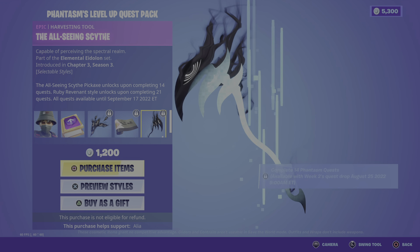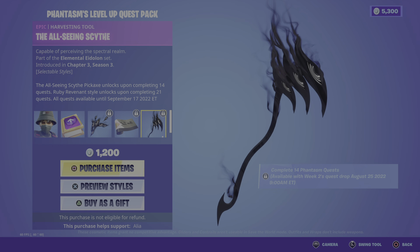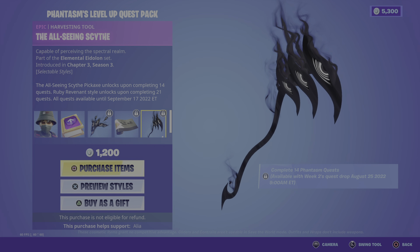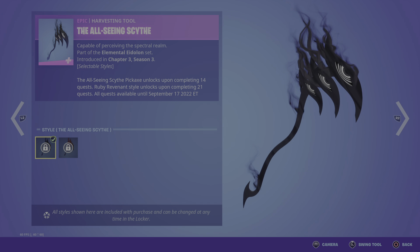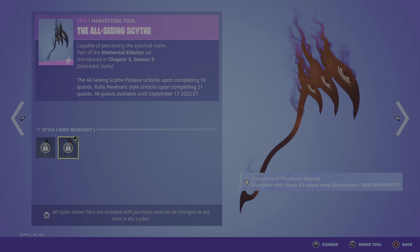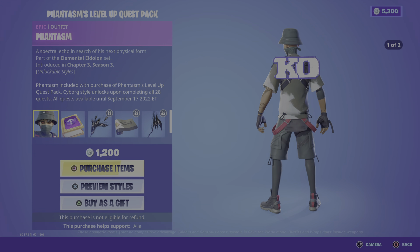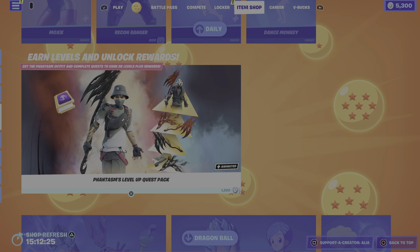I'm going to be grabbing it for sure, even though I'm almost level 200. Moving on to the harvesting tool, we have the All-Seeing Sight — Capable of Perceiving the Spectral Realm. Same style options: the default and then the Ruby Revenant. This is so cold it's unbelievable. 1200 V-Bucks — is it worth it? A hundred percent.